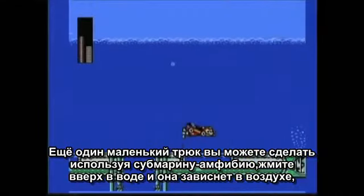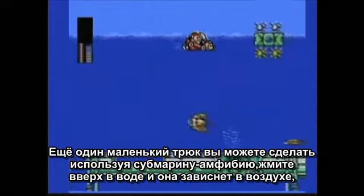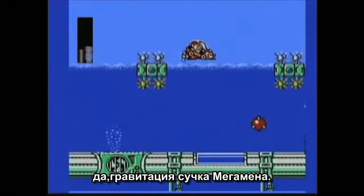Another perplexing little thing you can do is if you use the Rush Submarine in the water and just hold the button, your sub will float in the air. Yeah, gravity is Mega Man's bitch.